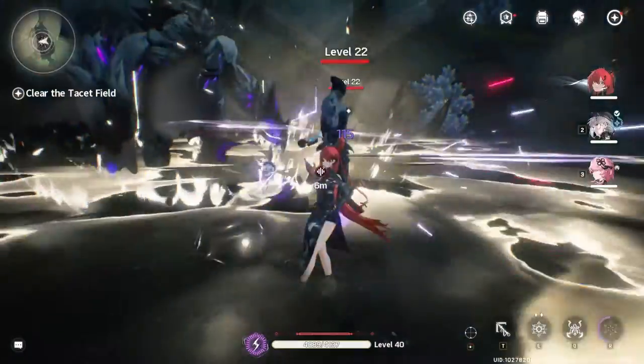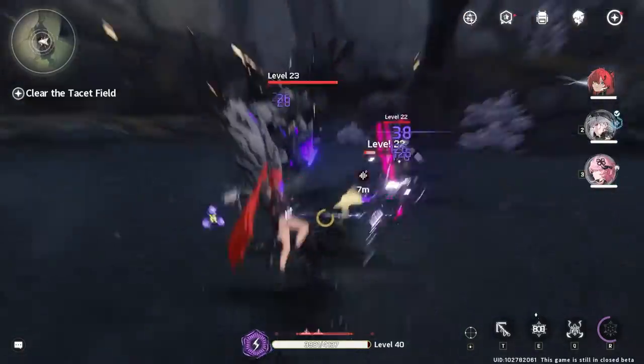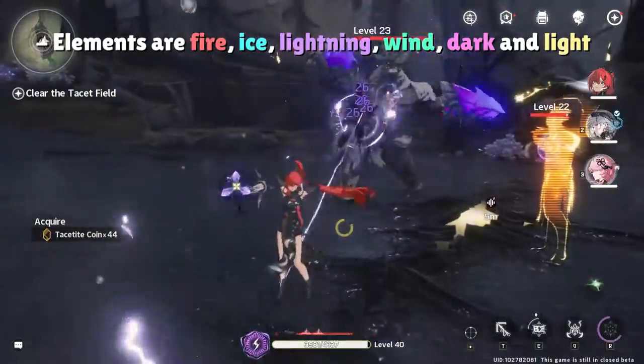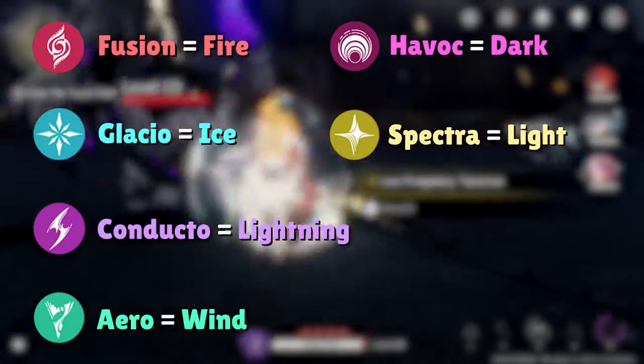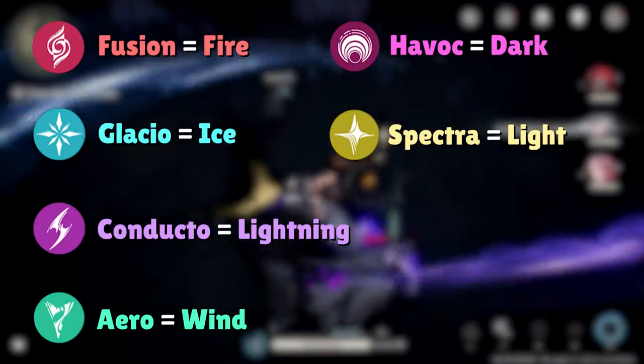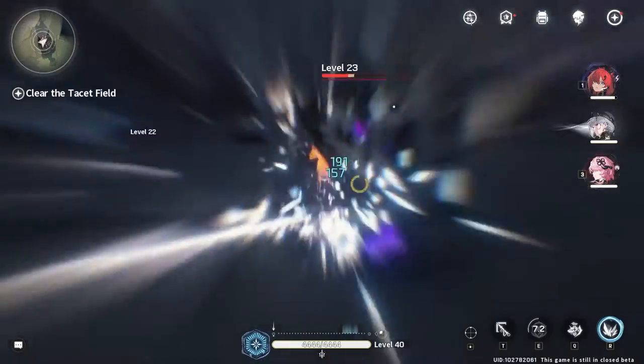Like many other games, characters have elements in Wuthering Waves. The six elements present in the game are Fire, Ice, Lightning, Wind, Dark, and Light, but these also have their own in-game terms which are Fusion, Glacio, Conducto, Arrow, Havoc, and Spectra respectively. I will refer to these elements by their proper names for the rest of the video, so take your time to remember them now.